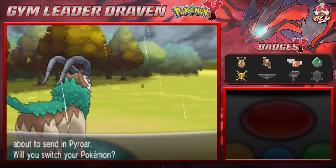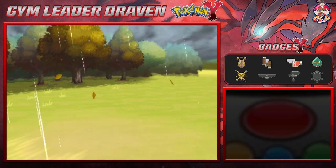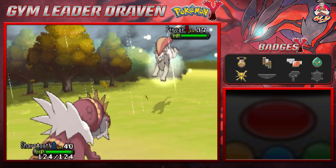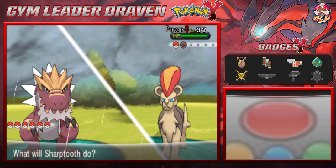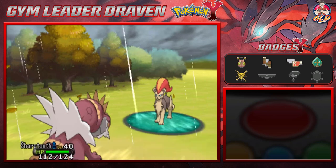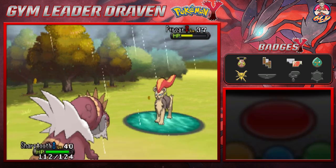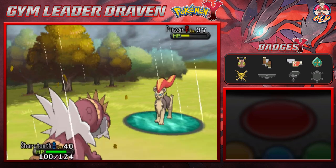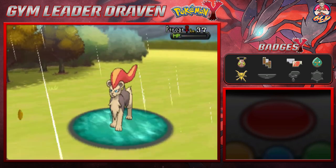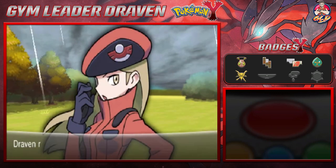Here comes a Pyroar. It's raining and Fire types don't like rain, so let's use Sharptooth for this one. Here comes an Unnerve Sharptooth — it looks scary. Let's go with Ancient Power. That doesn't do much, so Ancient Power again — nearly does it. Let's try Stealth Rock... actually no, Ancient Power for the win! Sharptooth grows to level 41 and Melina is not happy.